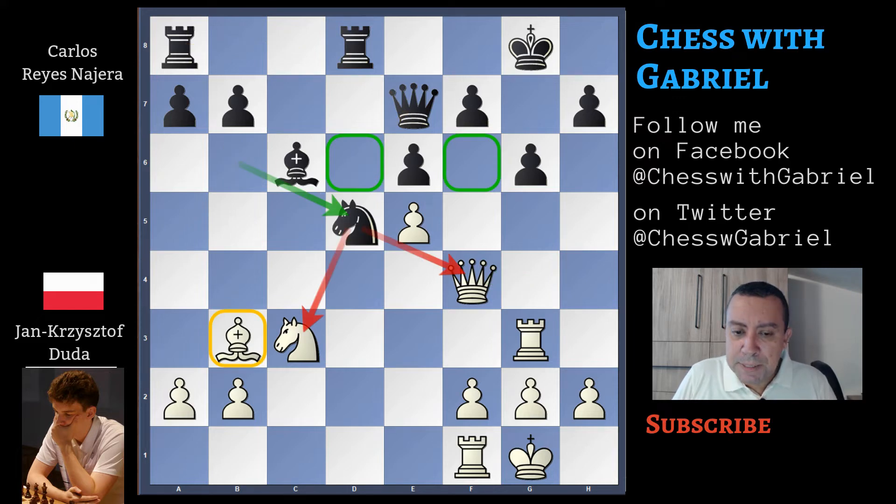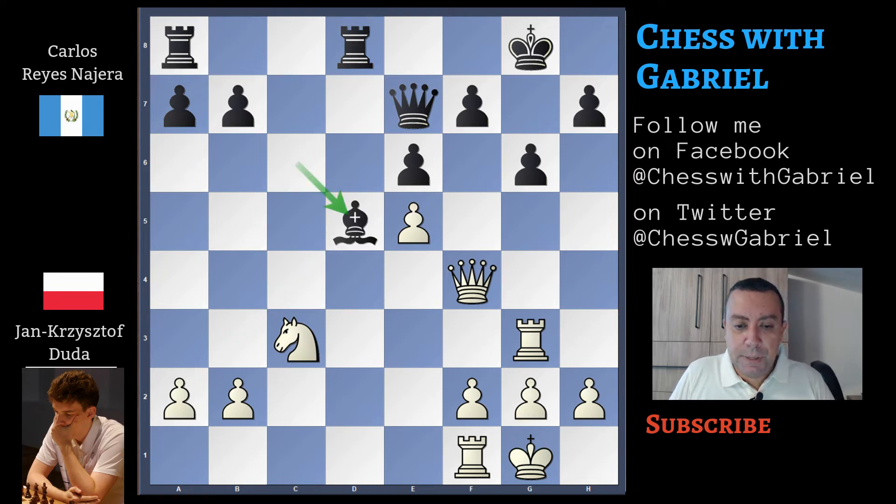Now this knight will be exchanged. Should White use the bishop or the knight to capture on D5? Let's look carefully at the position. In Black's camp there are some important holes, and these holes are on the dark squares. So the light-square bishop can do nothing to exploit these weaknesses. This knight instead can do a great job jumping here or here. That's why Duda captures with the bishop — Bishop captures D5, Bishop recaptures D5.